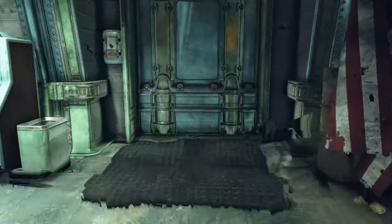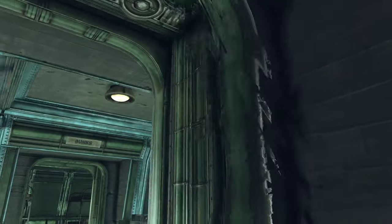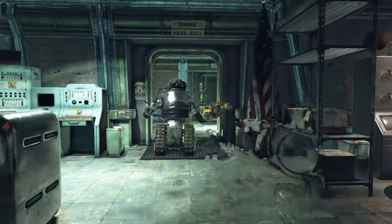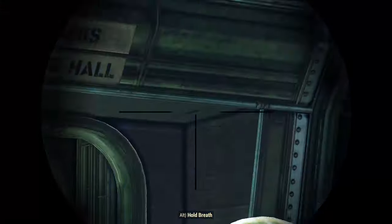We are in Silo Alpha, Bravo, or Charlie — doesn't matter, they are identical. I will not cut anything the whole run, but to make it faster I will accelerate some parts where I check my health, hack terminals, pick locks, destroy mainframe cores, etc. In general it will be 30% faster than normal speed.